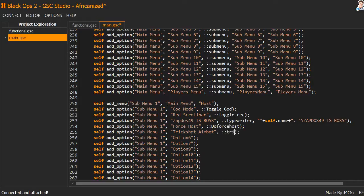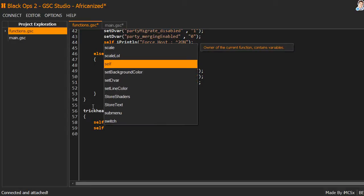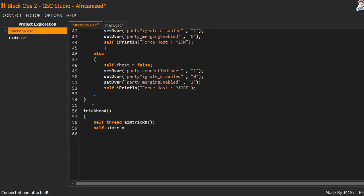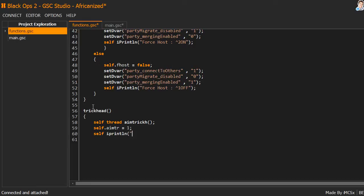We're going to call it 'trick head'. Now we're going to create the script 'trick head'. I'm going to name it 'self_read_aim_trick_h' that way. When the option is pressed it's going to say 'Trick Shot Aimbot On'. Now that we've got trick shot aimbot on...